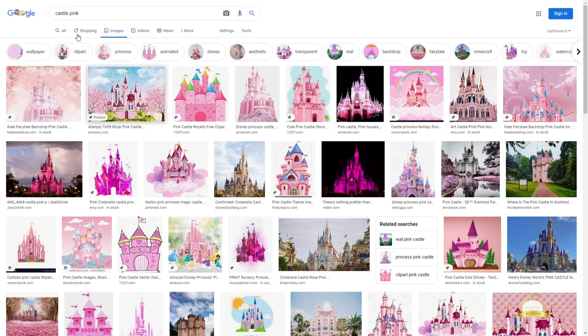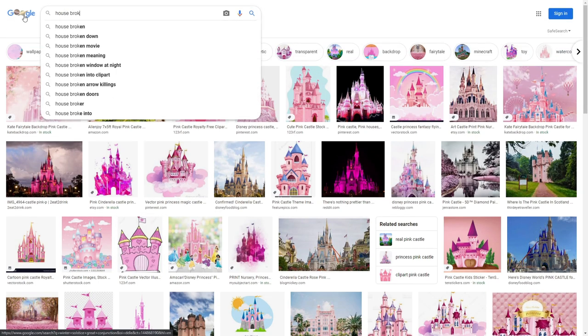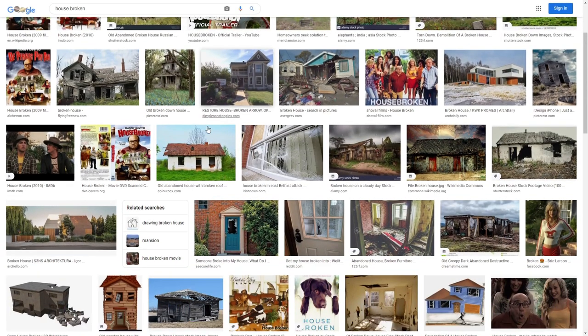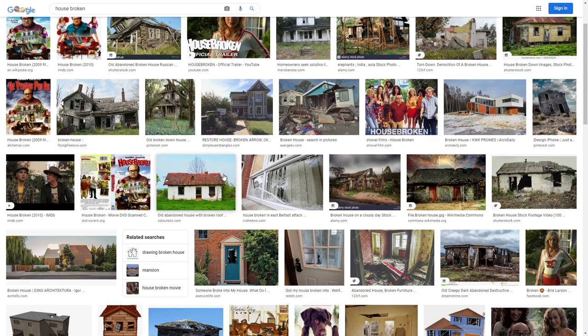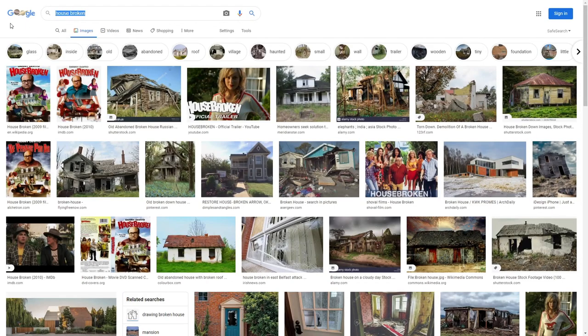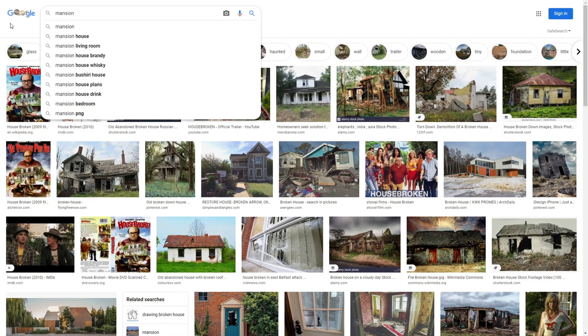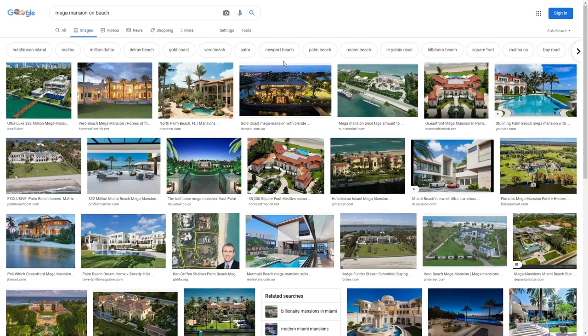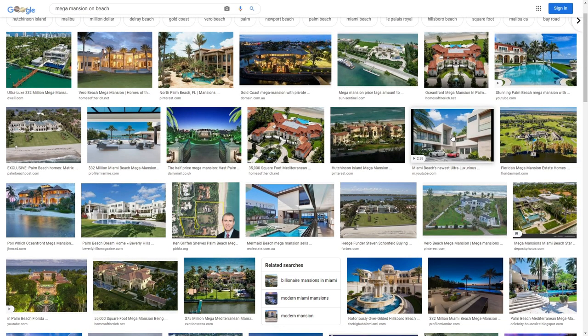Of course this doesn't have to be castles. Maybe it's 'house broken' — some broken houses, that's kind of cool. What if we did 'mansion on beach'? Yeah, that's cool — using the autofill to find 'mansion on beach.' Modern design, isn't that cool? This is my favorite way to build.